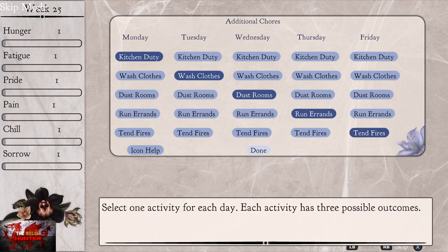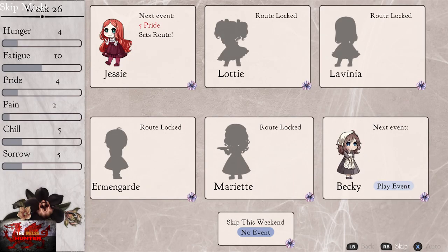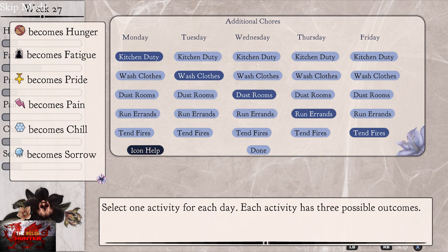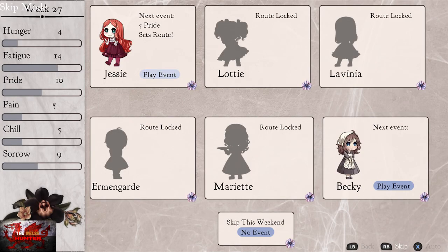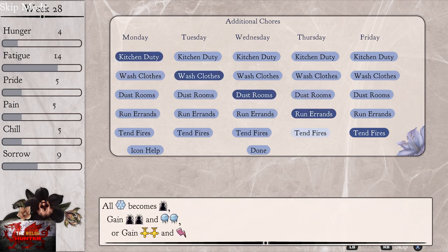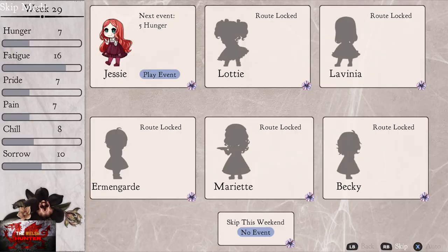You can always tell when we get to Act 2 because we get a new bunch of additional chores to do. Just keep one activity for each day, and we're just going to keep playing the event as Jessie to get her achievement. If she needs something — as you can see here, now she needs a bit of pride — go down to Icon Help to see which icon is which. The pride kind of looks like a medal or a golden cross, so just pick the activities that gain medals. Just pick the specific activity which will upgrade whatever it is that you need, whether it's pride, sympathy, or whatever.